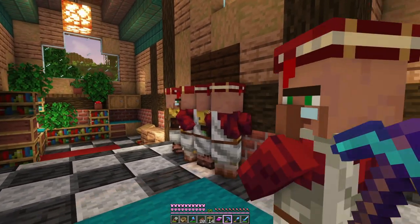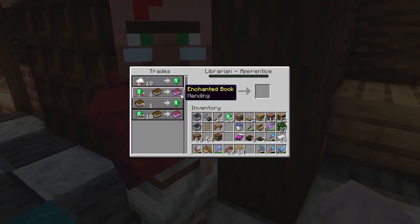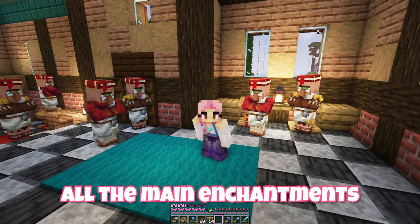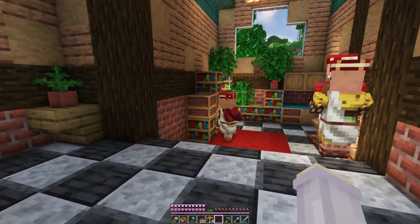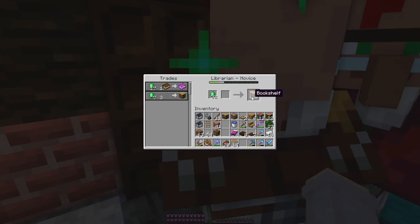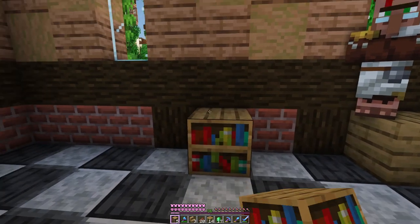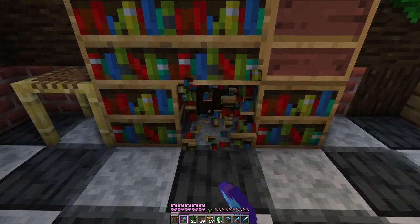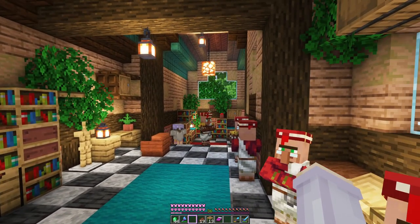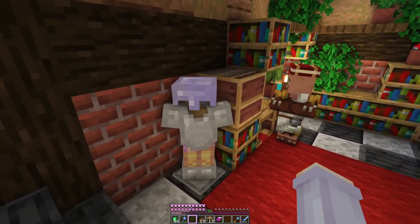They all want to go through the doors — that should help. So currently the villagers we have sell mending, looting, efficiency 4, protection 3, depth strider, and unbreaking as well. Basically all the main enchantments that I want more of. Now we can finish decorating, especially because we needed more bookshelves — and these guys should solve that because they sell them. I want to make a little desk in this corner with an acacia chair, then we'll add a small bookcase next to it and some shelves. We'll also add barrels, leaves, and some little decorative items — and I think that's the decor done. On this side we have a corner of lecterns, over here there's some bookshelves and a study area, and I added an armour stand.